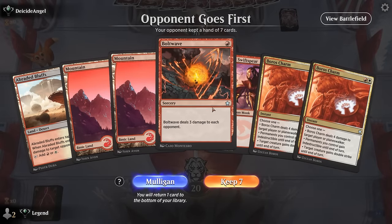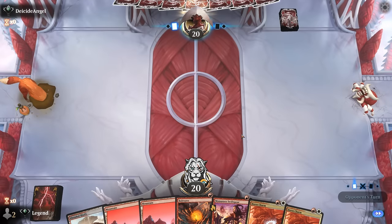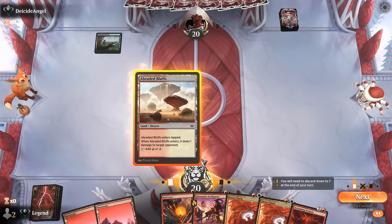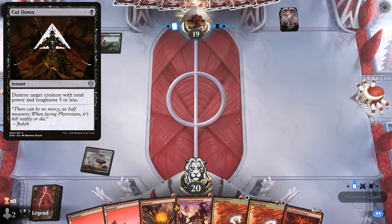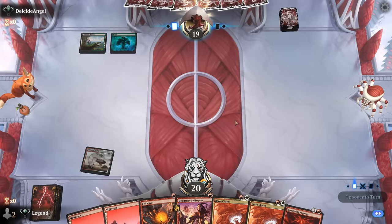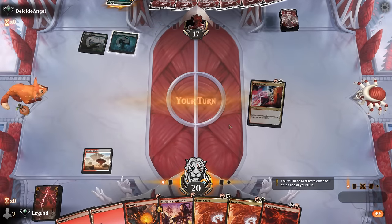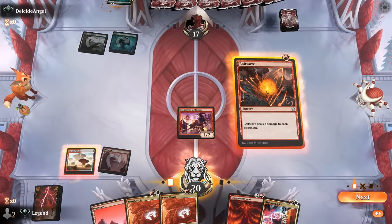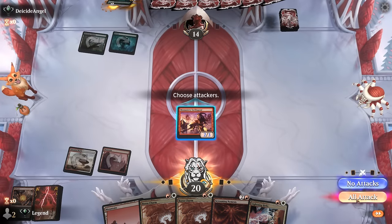We're on the draw. This hand is keepable, although none of our burn spells can deal damage to creatures — depending on the matchup, that could be good or bad. If our opponent is keeping up a Cut Down, we may as well play our tap plan instead of Swiftspear, and next turn go Swiftspear plus Bolt Wave. A Red Knight drawing a card — if played as a blocker it could have been effective, but we'll get our damage in while we can. Our hand is shaping up nicely.